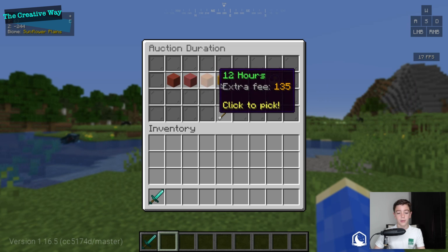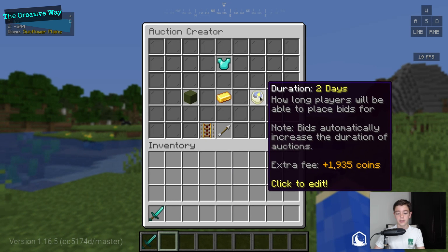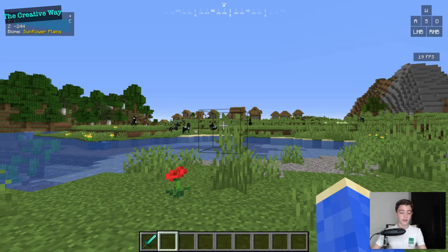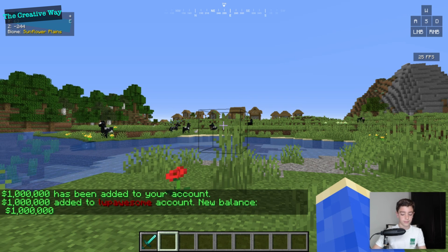If I want it listed for two days it will charge me an extra fee. I don't have enough money right now, so let's do /eco give lwp and give ourselves a million dollars.